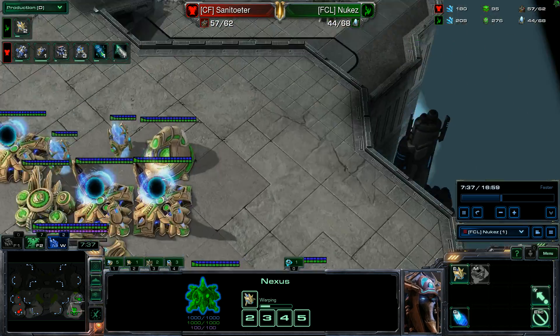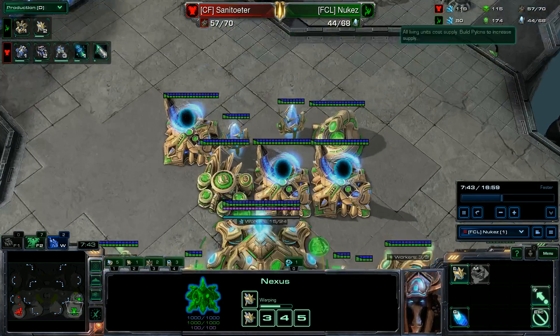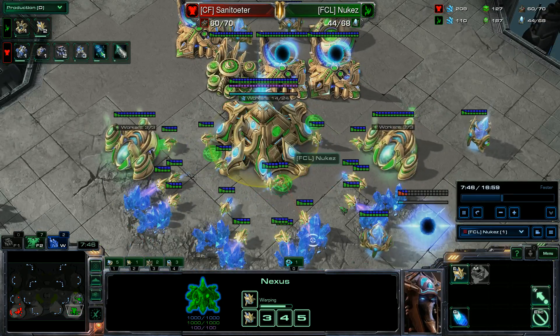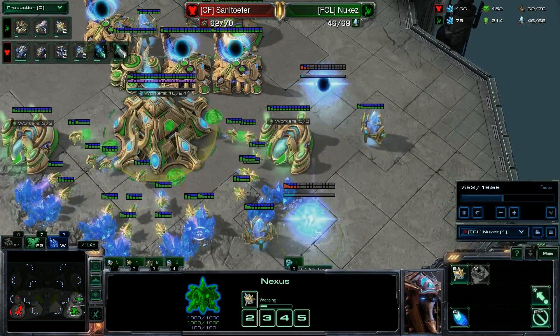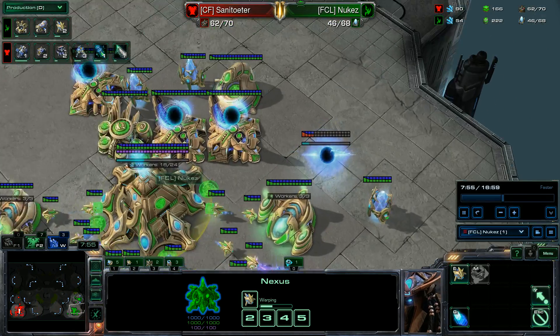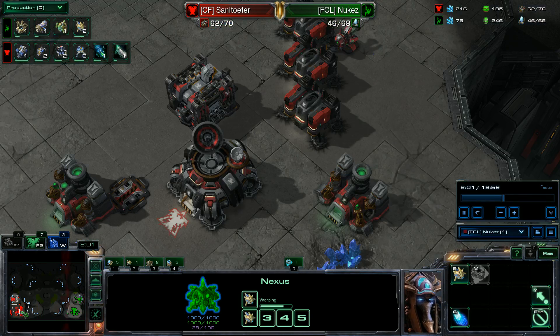Look at the saturation — you made a mineral line slide. I think that's a mistake. I think you should get 16 probes in the mineral line, or even 17 if you want to build buildings, and then saturate your base below.